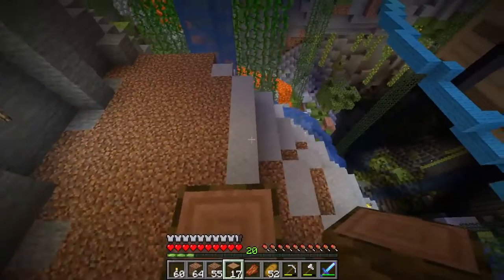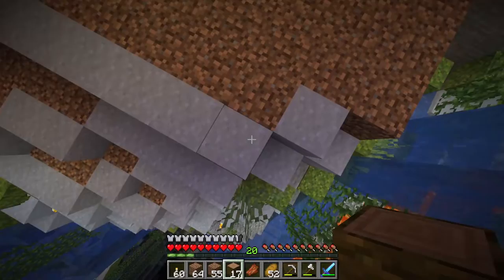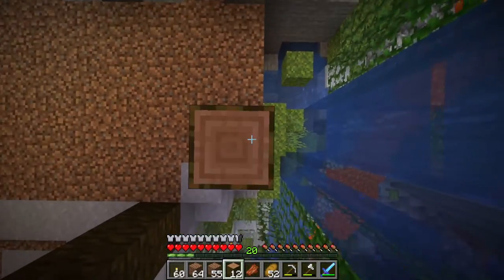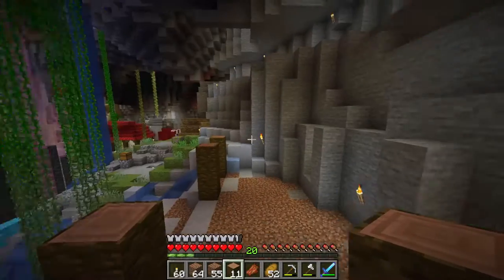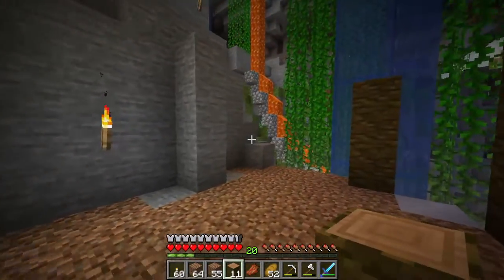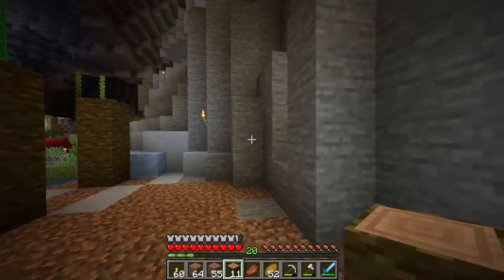We're going to need another three here, bringing it over — one, two, three. It's going to go diagonal — one, two, three — into the wall. So this is where it's going to go. And eventually we're probably going to just tear this entirely down and build into it.